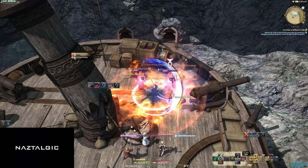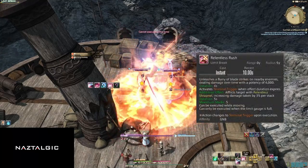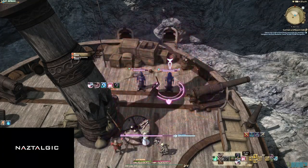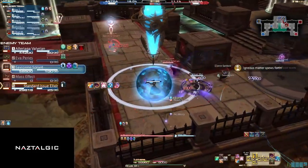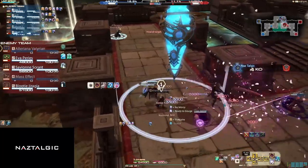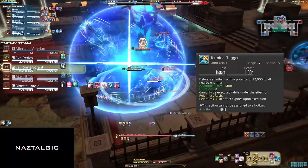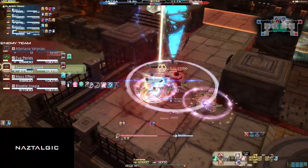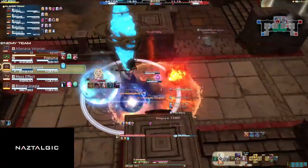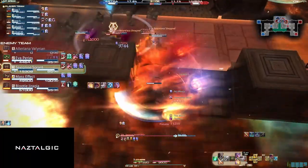Lastly, let's go over our brand new limit break. Relentless Rush is an AoE around us that does 4,000 potency 5 times and applies a debuff. This debuff can stack up to 5 times, meaning enemies afflicted will take 15% more damage from you or your allies for 5 seconds. After 4 seconds, Terminal Trigger will automatically activate, doing 12,000 potency and stunning anyone hit for 3 seconds. In total, this limit break can do over 32,000 damage in AoE with a 3-second stun.